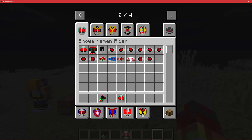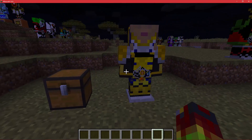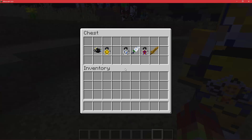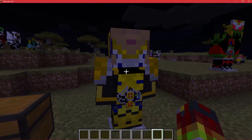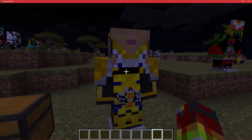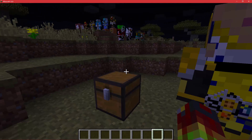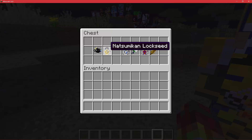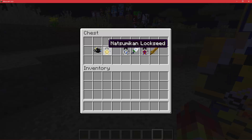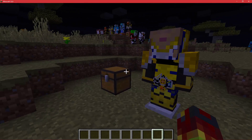So next, let's go over to Gaim. This is not Gaim — this is the SIC exclusive variant of Gaim, which is just female Gaim. That's pretty much it. The logo on the head is actually the Kivala logo, I believe, because this is the Natsumi from Decade.